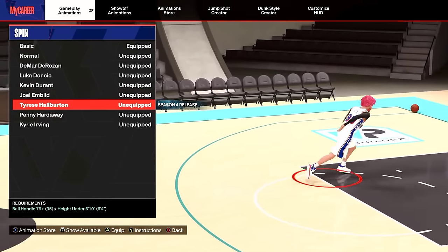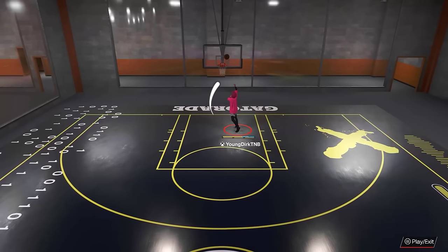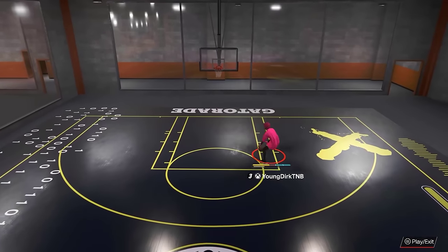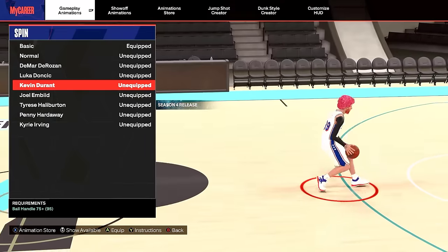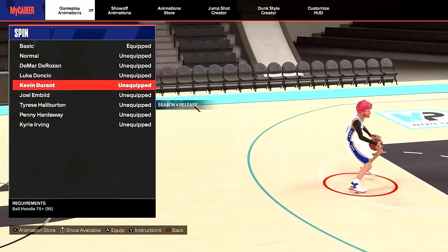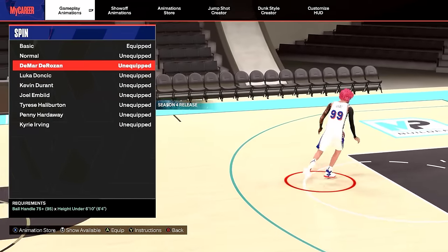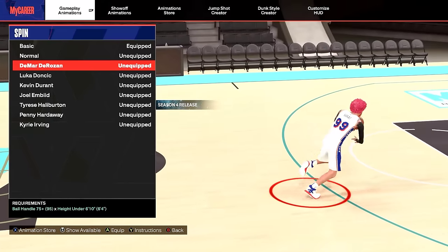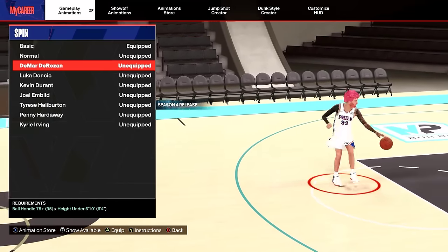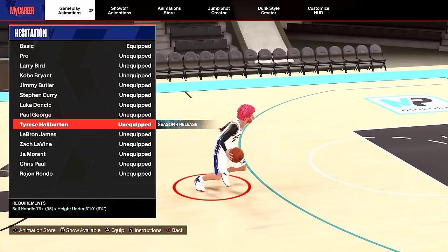For spins, they added Tyrese Haliburton — it's just okay. The reverse spin looks kind of glitchy but it's all right. I don't spin a lot, but I have Durant on mine — I really only spin when I go for clips. If you don't like Durant, you can try DeRozan. As far as comp play, I don't know any top players that use their spin move much.